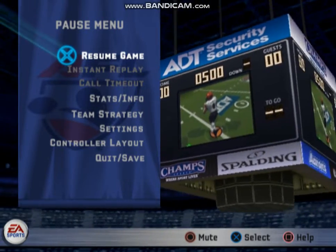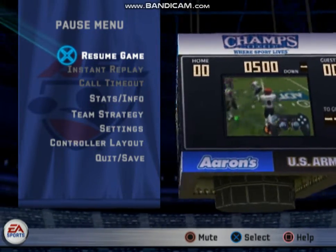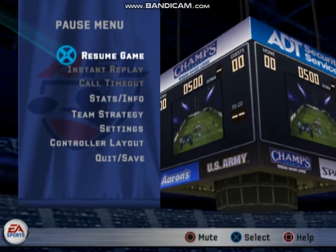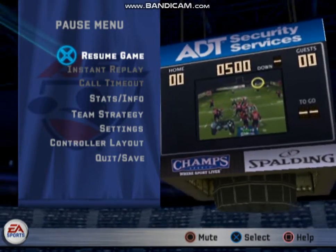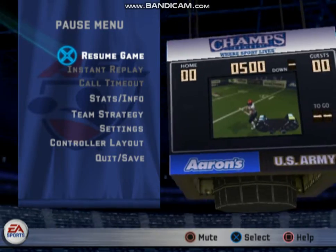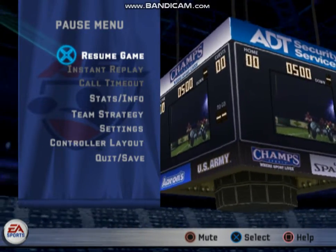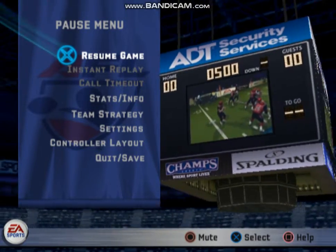Your player is designated with the player icon beneath him. After the snap, use the controls to move your player around the field. As the QB, you need to know how to throw to your receivers. Use the control that matches the receiver's icon to throw to that chosen receiver. To fake pump, tap the fake pump button. To throw the ball away, use this button. And to scramble, press the QB scramble button.